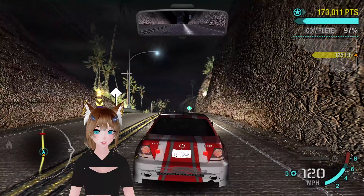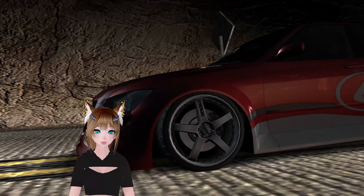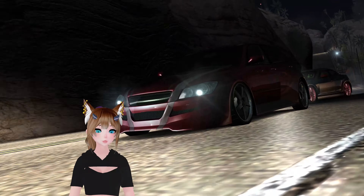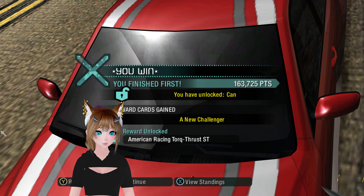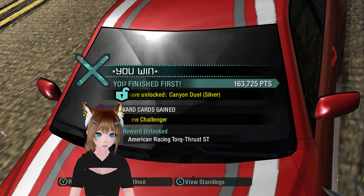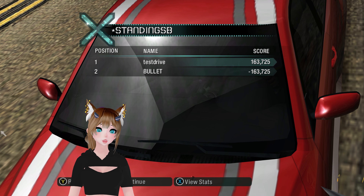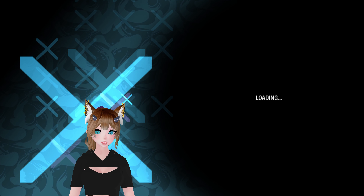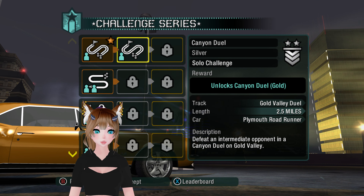I am going to finish with over 150,000 points left, it seems. Yep, 160-something thousand. Obviously not the hardest race ever. And we unlocked the American Racing Torque Thrust ST — very cool — because we did that reward card I was looking at. There are our stats, and I guess we will go ahead and head on to our next one, the Silver Difficulty, which is in the Plymouth Roadrunner — another vehicle that you cannot buy in the career mode. Very cool. And it unlocks the Canyon Duel Gold.